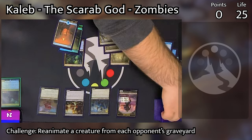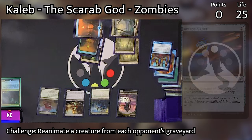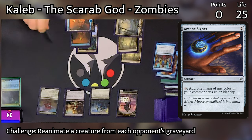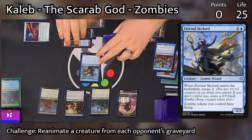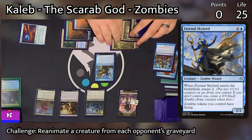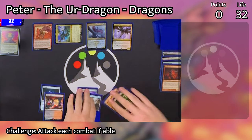Landon passes the turn. Caleb untaps and draws, taps two to play an Arcane Signet — that is a great card. He then taps five mana to cast Eternal Skylord, which amasses two for him. And then all of his zombie creature tokens have flying. Peter untaps, draws, and plays a Mountain.